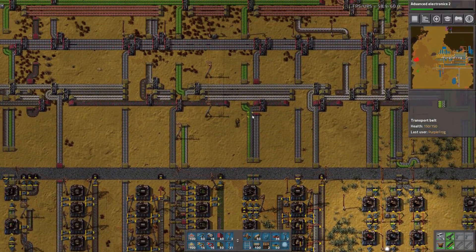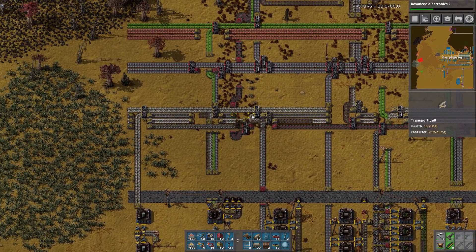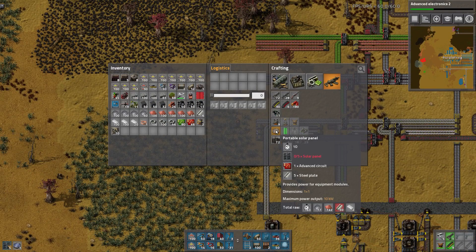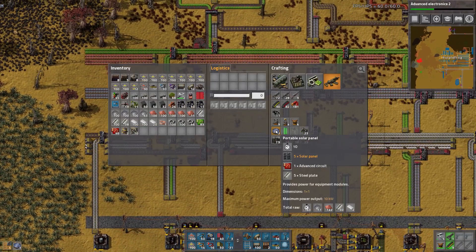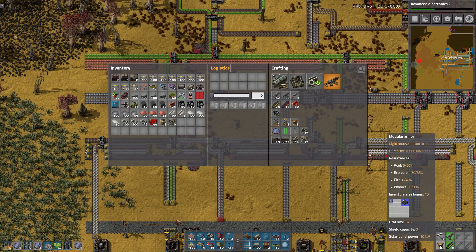I need some more steel here. I don't need brick — that's unfortunate. More steel, geez. These things eat up steel like crazy. Oh, that wasn't steel — that was plastic. We've got a lot of plastic now. So that's two, three, four. What are these — five by five? Four by four?